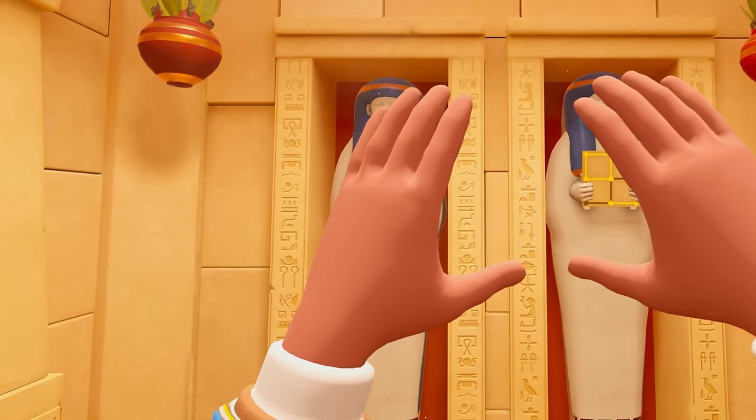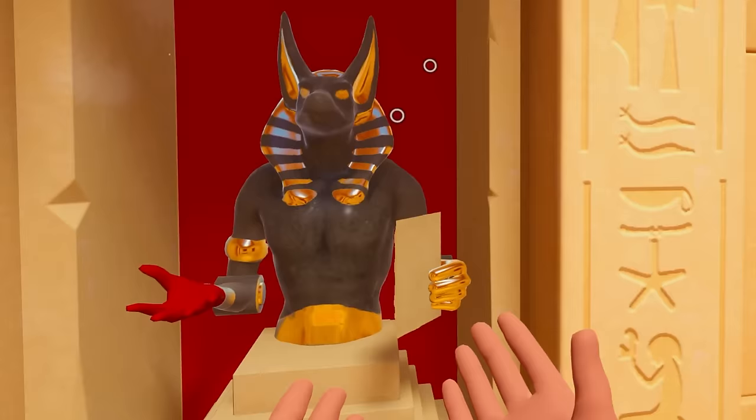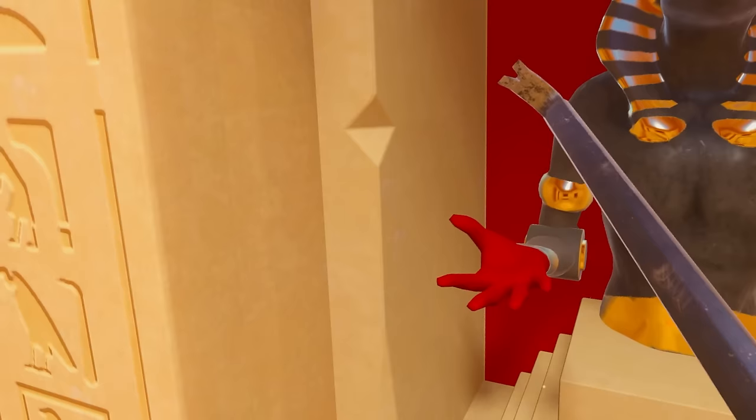I've done it again - I've trapped myself in an Egyptian tomb. I need to work out how we're going to get out of here. Look at this guy, he's creepy. Is that Anubis? I think that's his name. He looks like he's holding his hand out like he wants me to give him something, like money. Let's have a look around. Maybe he wants this crowbar. We're going to employ the help of this guy to break us out of here.